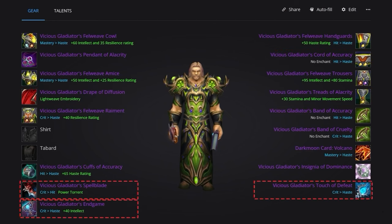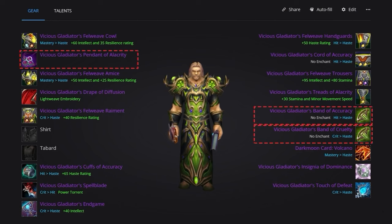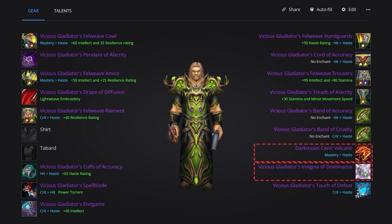For your weapons, you're going to want to use Vicious Gladiator's Spellblade in the main hand and Vicious Gladiator's Endgame in your off hand. The wand slot will be occupied by the Vicious Gladiator's Touch of Defeat. For jewelry, you'll want the Vicious Gladiator's Pendant of Alacrity. For your rings, grab the Vicious Gladiator's Band of Accuracy and Cruelty. For your trinkets, use the Vicious Gladiator's Medallion of Tenacity on Horde, and if you're Alliance, replace this with the Vicious Gladiator's Insignia of Dominance.